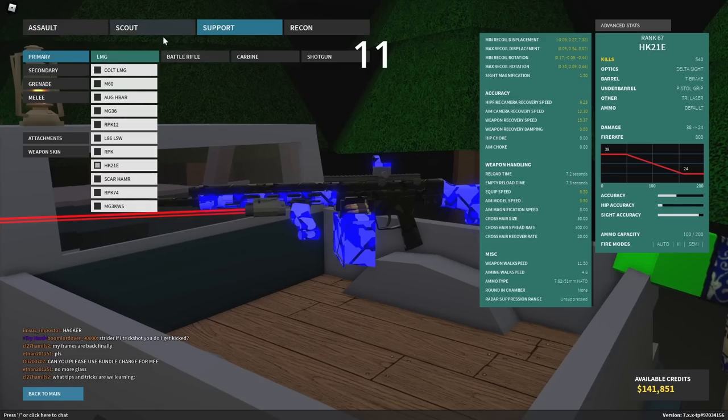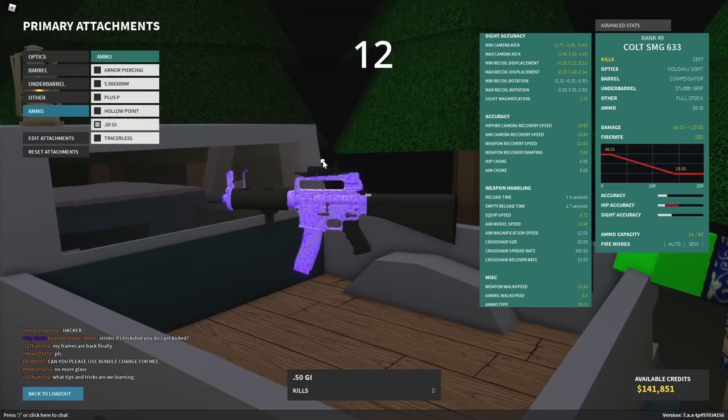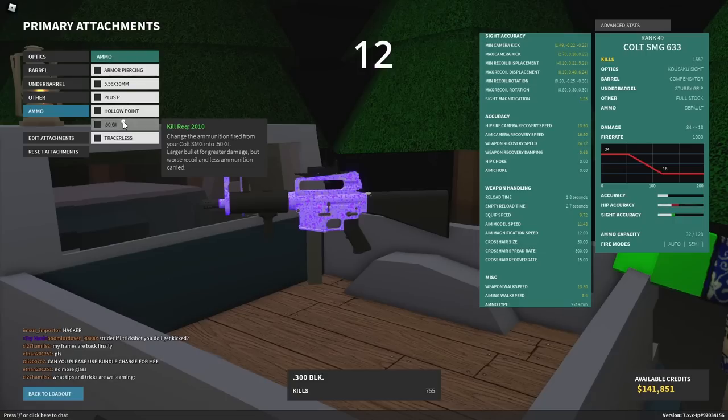The HK-51B actually reloads a little bit faster than the HK-21. The Colt SMG-50 GI lowers your fire rate by 150, which means that even though it can be a 2-shot, since past 20 studs away it's going to be probably a 3-tap. It actually has a slower time to kill, which is kind of a scam considering you only get 14 rounds.